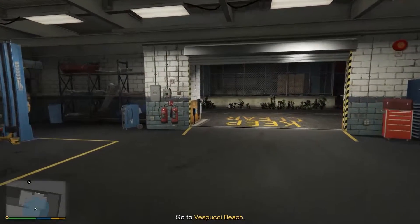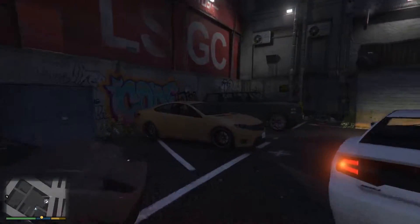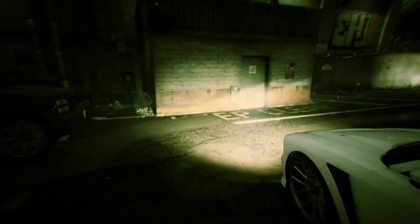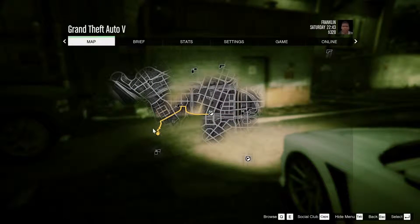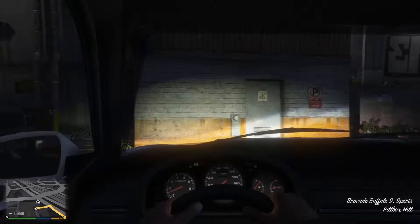Okay, so we have to go to Vespucci Beach. Let me find it on the map - you can see it right there. We just have to drive the car there and steal the bike that's somewhere in that area. Let's grab the car and see how things work out.